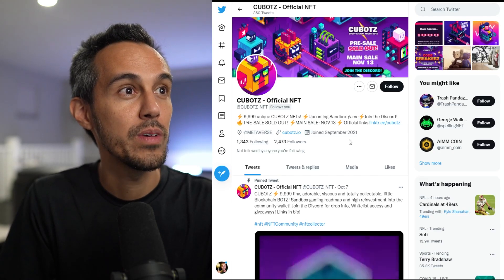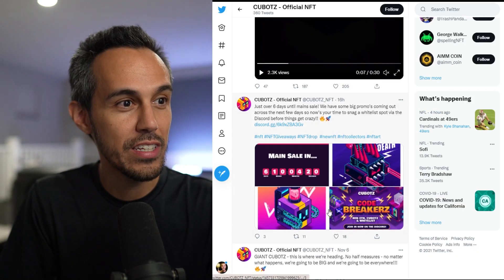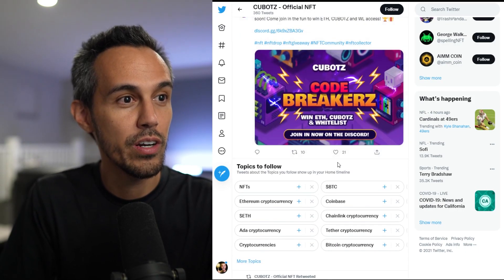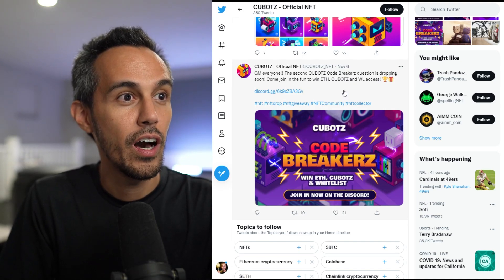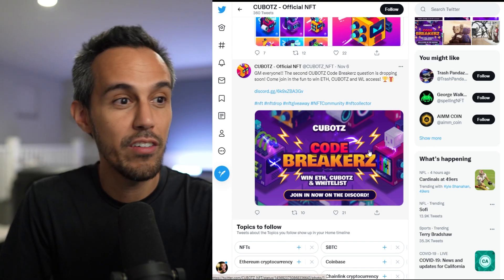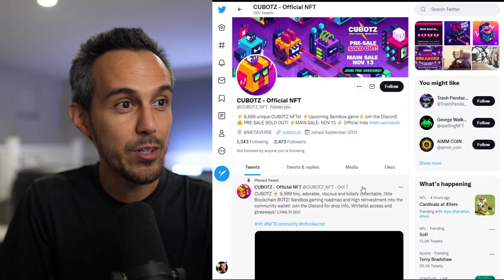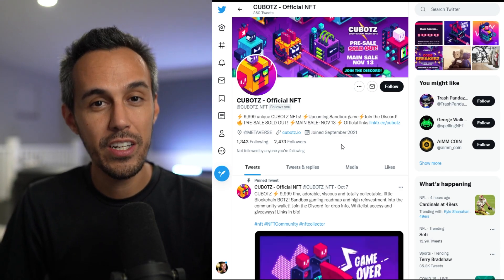Follow them on Twitter at twitter.com/Kubots_NFT to learn more. They always do giveaways, post trailers and updates, show previews of the NFT artwork, and talk about inspiration. There's also whitelist access available through their Discord code breakers events. I'll keep you updated on this project — I'm going to try to get one. Do your own research, this is not financial advice. Thanks for watching!